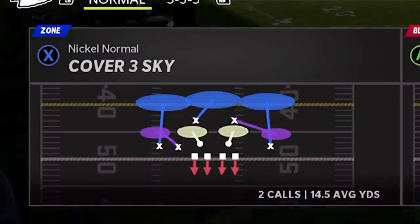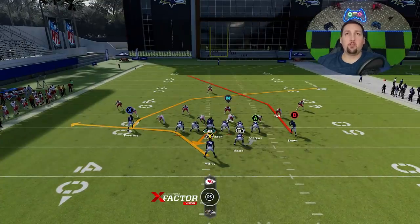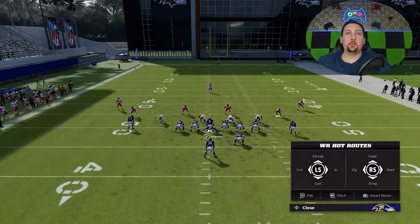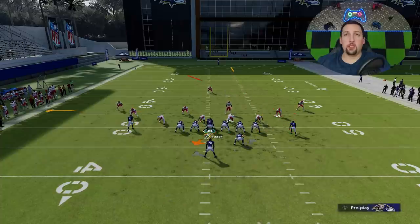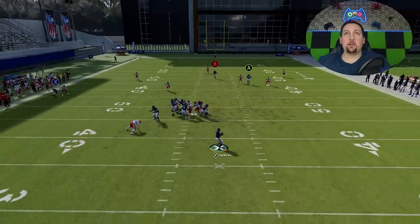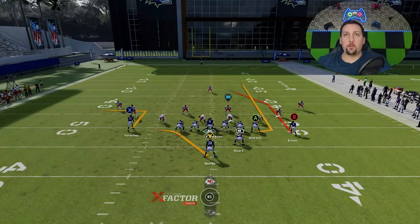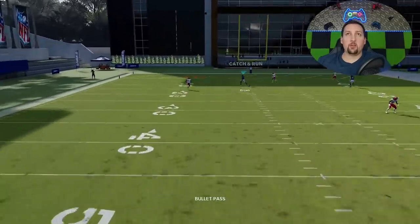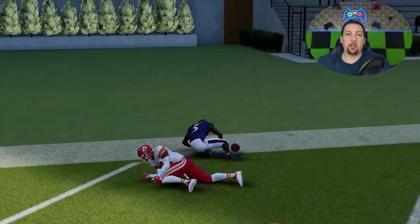Now against Cover 3, this is one of the things they improved the most during the most recent November patch. Against Cover 3, I find it's best to run this to the short side of the field — I consider this a short side bomb. I'm just going to put the X route on a five-yard out; don't need the running back, but I can pass block him, and I'm going to put the A route on a streak. You're going to see how this B route gets going right over the top of the cornerback. That's probably the widest spacing you're going to get. You can run this from the hash mark to the open side of the field as well, and as long as you have an elite speed receiver, you can hit it from anywhere on the field.